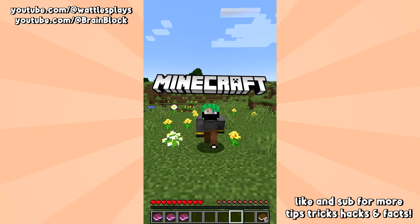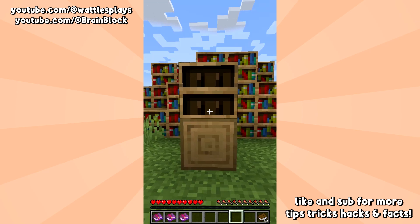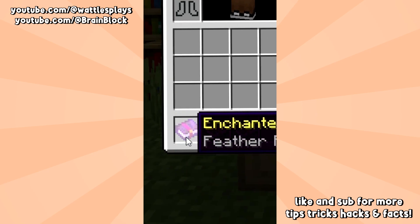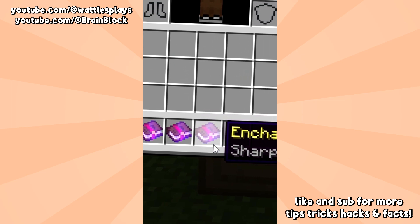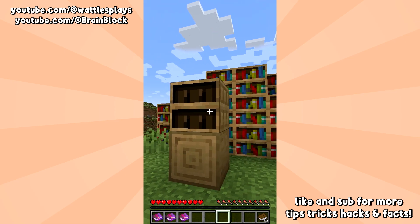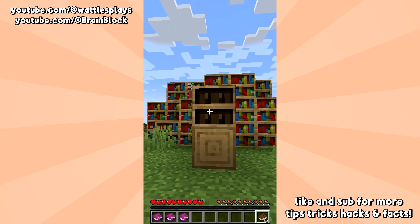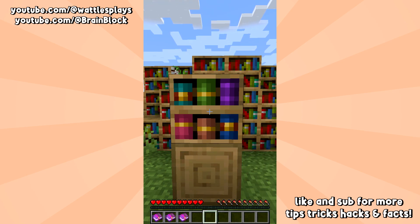Minecraft currently has an insane way to duplicate any enchantment in the game, and it's really easy. Here I've got one Feather Falling 4 book, one Mending book, and one Sharpness 5 book — but this works with any enchanted book in the game, and technically any book too. Here's my chiseled bookshelf — this is going to be the ticket to this dupe. First, fill the bookshelf all the way up with something. Doesn't matter what it is, just fill it up.